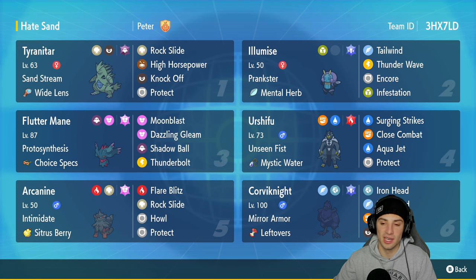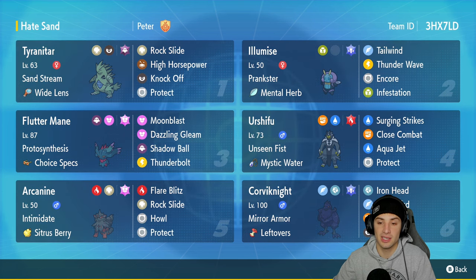In our third slot we have Fluttermane — top tier special attacker, especially with Choice Specs as its item. Its moveset consists of Moonblast, Dazzling Gleam, Shadow Ball, and Thunderbolt — you've seen this Fluttermane do work plenty of times. In our fourth slot we have Urshifu. Water Urshifu is that guy — top tier in Regulation E, can really take out pretty much any Pokemon.